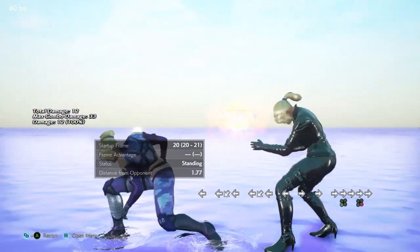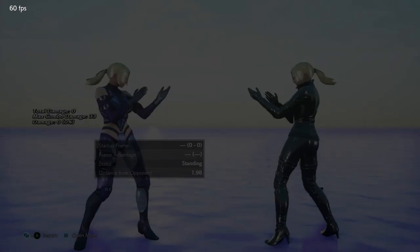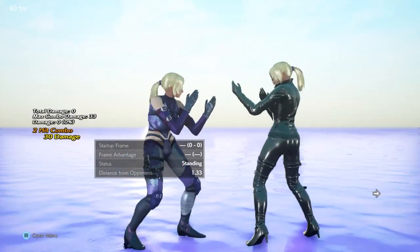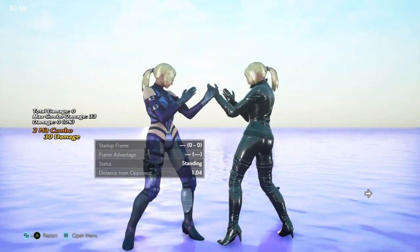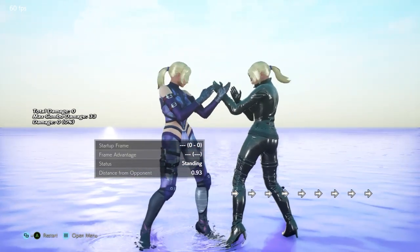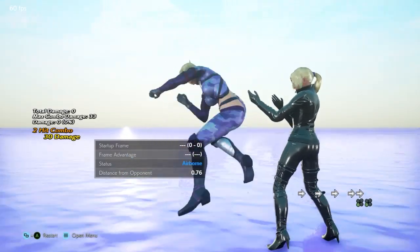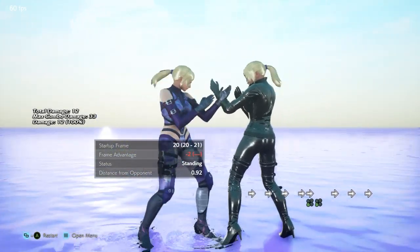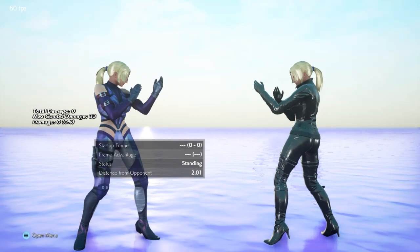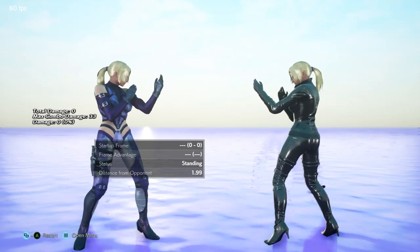The input is quite difficult to do up close, so when you try forward forward forward you'll often get something unintended. The trick I use to do instant wall runnings is to imagine that the dash is a stance — forward forward in itself is a stance, and then from there it's a forward plus 3 during the stance. It still takes a lot of practice. You're generally not going to be using this move at point blank range very often, so it's not too applicable most of the time.